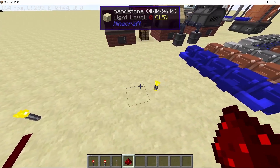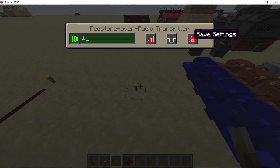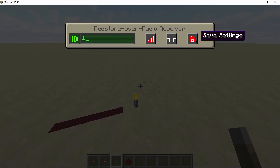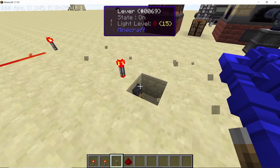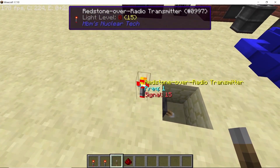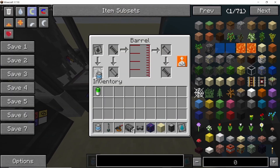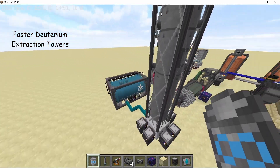Now we have something very useful: wireless redstone in Nuclear Tech, done using a redstone over-radio transmitter and receiver. Once you set the transmitter and receiver to the same frequency — here I'm assigning frequency one — that signal will be transmitted with the same strength it entered the transmitter. That's wireless redstone in Nuclear Tech.